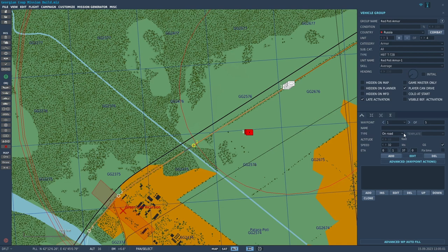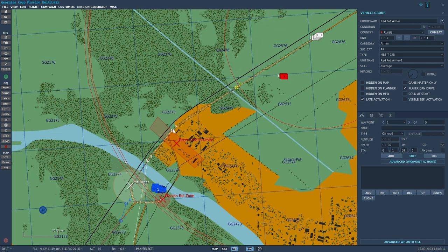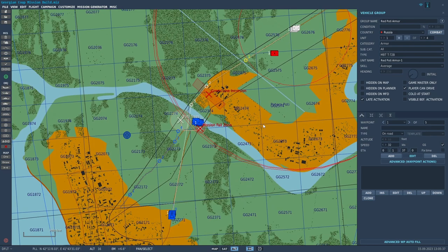For the route of these guys — because they're going to be moving eventually — I just took them down the road. On waypoint one, under the type, make sure you have on-road selected; they're going to stay on the road the whole way. I put another point where they go into the green line incursion trigger zone, and they basically stay on the road all the way until they get to the oil refinery. If they make it all the way there, it's a mission failure, and I have a trigger zone that will trigger that if they get that far.